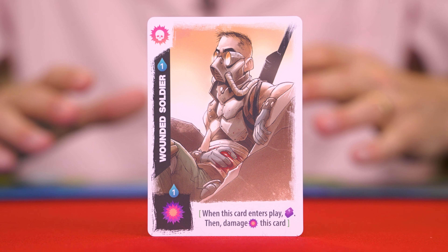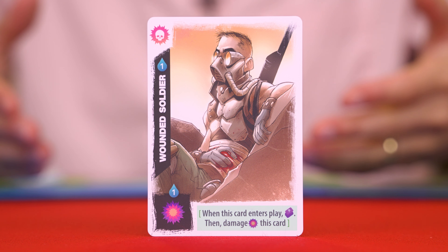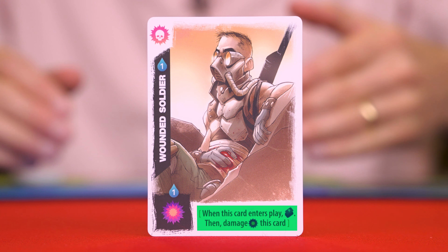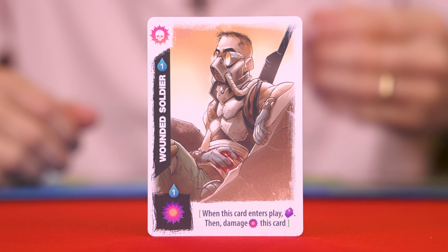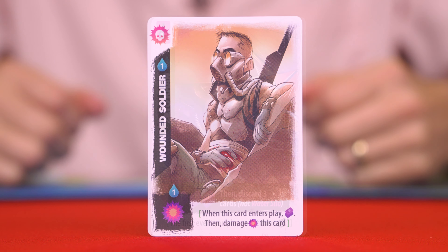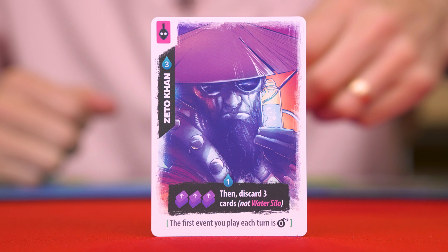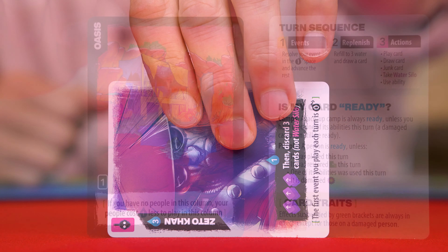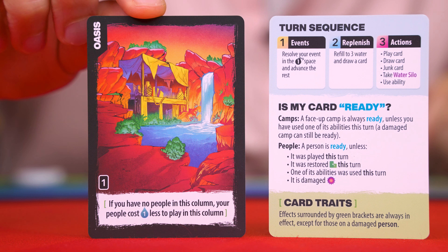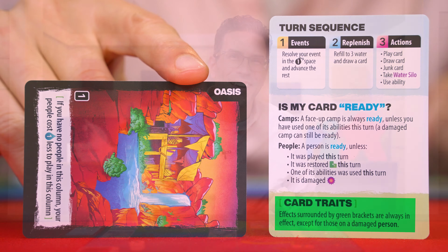In addition to abilities, which are always shown with a black background, sometimes a card will have what is known as a card trait. This will have green brackets and a white background, and instead of having a cost to pay, the trait is resolved when the card indicates. Some traits have ongoing effects which can occur multiple times, but all traits on a person are ignored as soon as that person is damaged. Camps are the exception — their traits are always active even if damaged.